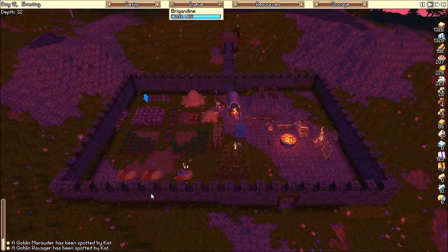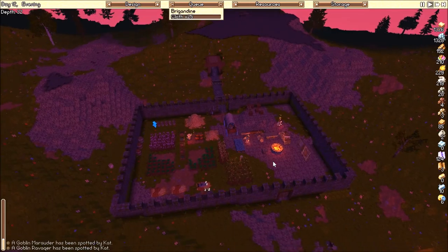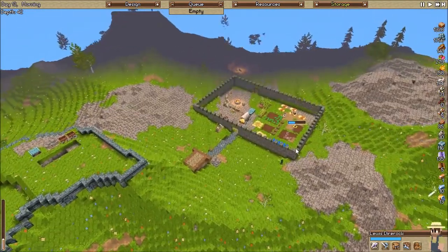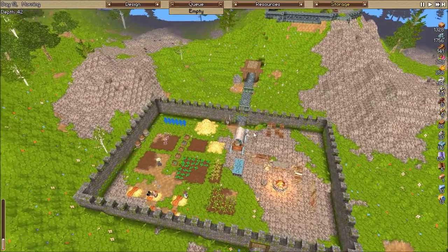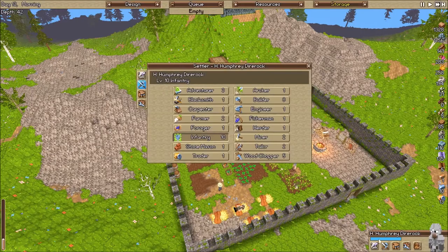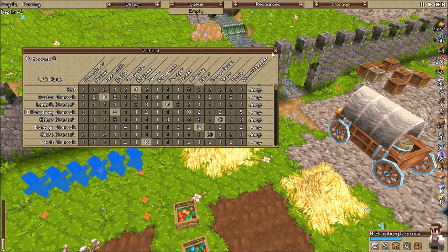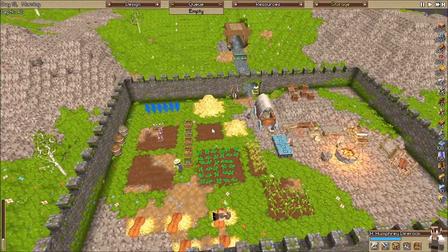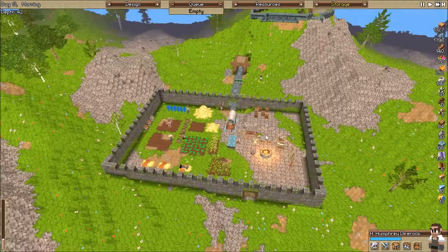It's getting dark here on Dire Rock, so I'm going to cut the video here. Alright everybody, we've gone through the night without further incident. We still have Humphrey waiting on some training dummies — actually we have enough twine now. Let's go ahead and temporarily turn him back into our builder, and have our engineer cat remake these training dummies. I think that'll do it for this episode — we've run a little short, but that's okay, sometimes that happens.